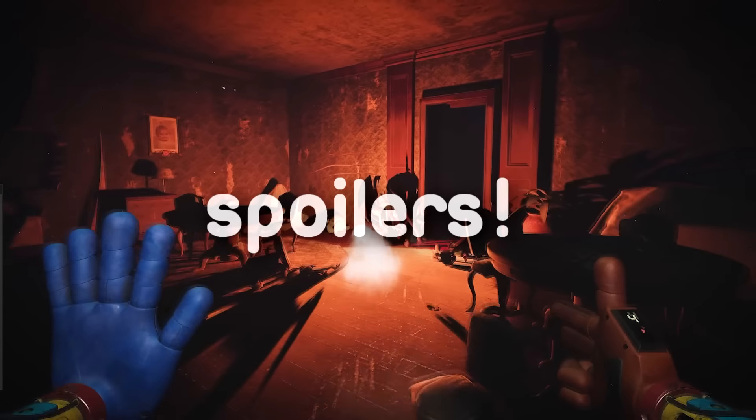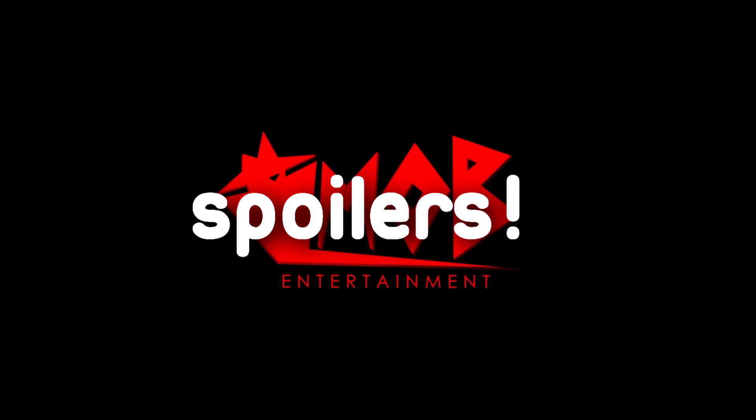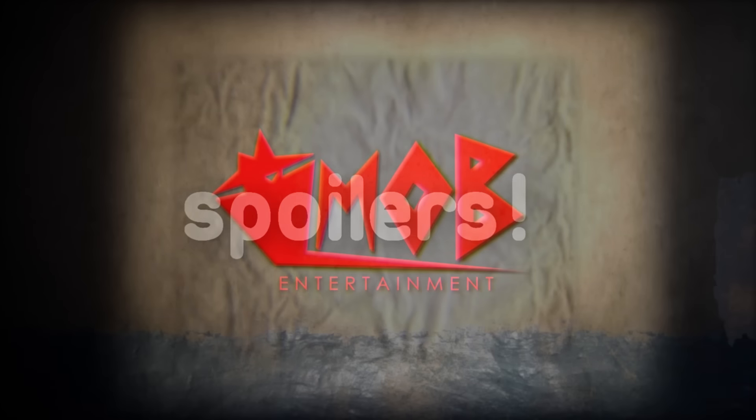Spoiler alert for Poppy Playtime Chapter 1, 2, the ARGs, and of course the recent trailer. Straight away in the trailer we are being introduced to Chapter 3 through slides on a projector. These images look like they are being projected onto a wall within the factory — perhaps our first in-game introduction to the Chapter 3 levels. It does look like a human hand is cycling through these images, whether that's the player or just a trailer effect.